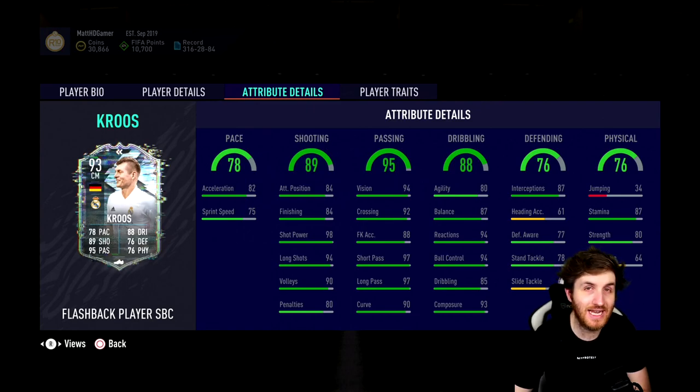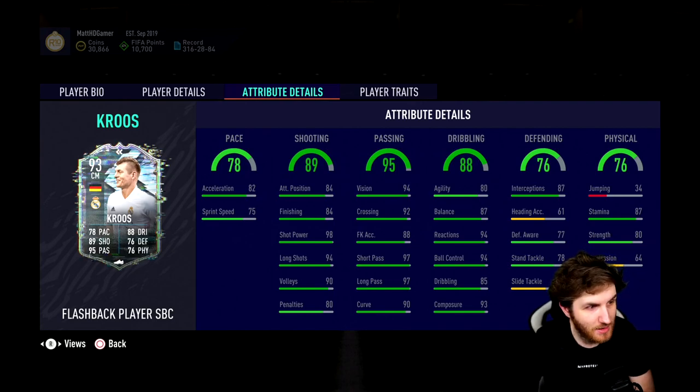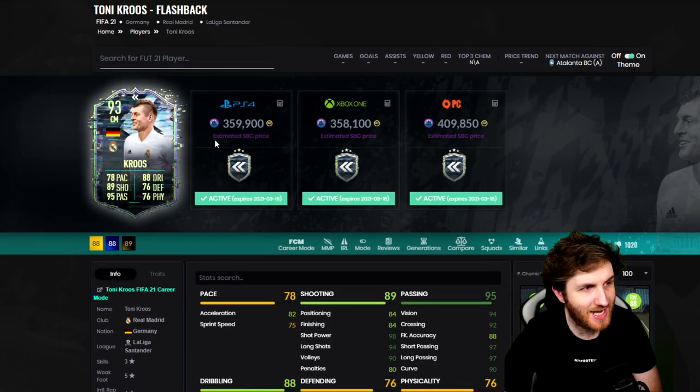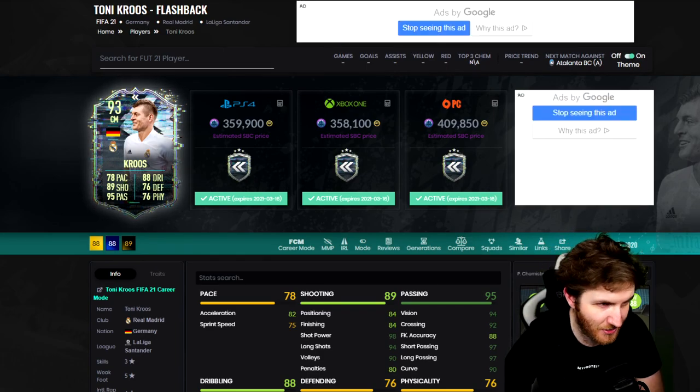If you have a La Liga team and you've got Joao Felix player of the month, maybe you've got Ansu Fati as well — this is going to be a really interesting card, maybe in FUT Champs as well. With the current meta, obviously the 5-3-2 as well. In terms of how much this card is currently costing, I'll press refresh here on FUTbin. As you guys can see, this SBC is currently costing 360k there or thereabouts.